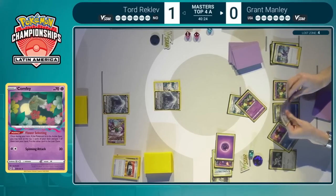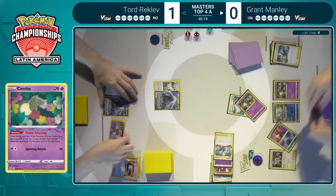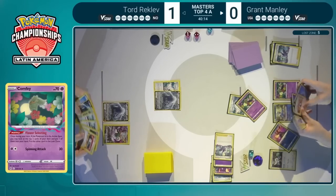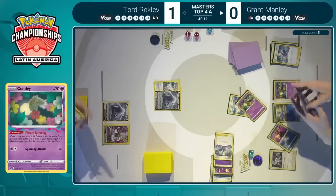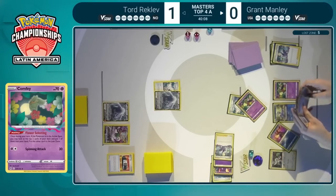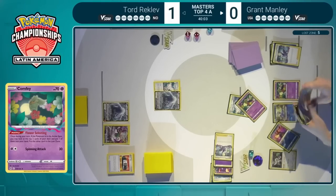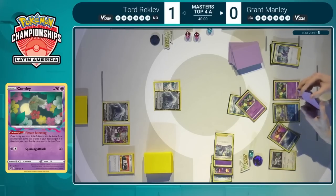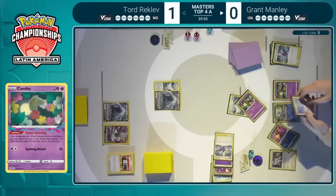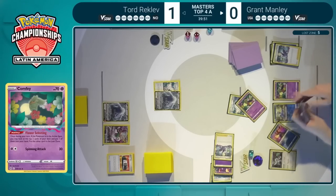Here comes the Comfey as Grant tries to figure out what's going on here with the Flower Selecting, and it looks like a Colress's Experiment is going to be dropped — so whatever that other card was, it was pretty good. It was Clara, so Clara being valued a lot in order to be able to get that Raikou back at some point and get your attackers. Raikou is the Pokemon Grant is relying on a lot, but he might not know that Tord is playing that Dunsparce. So whenever Tord decides to bench that, how does Grant deal with a big Lugia?